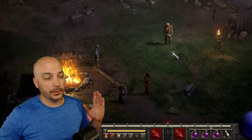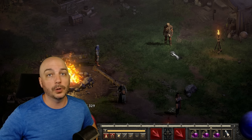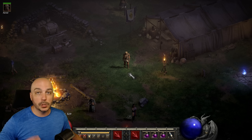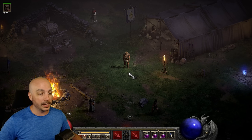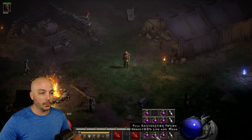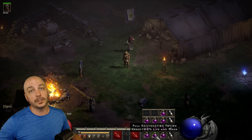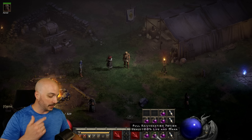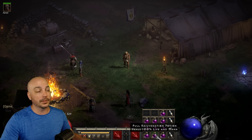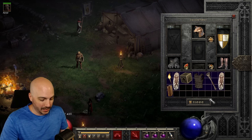Just for a little bonus tip — most people know there's a number on the potions, and if you hit that number your character takes that potion. But on PC, if you hold down Shift and push the number of the potion you want to use, that potion goes directly to the mercenary. You can see my mercenary saying 'thanks' because he just drank the potion. So holding Shift and hitting the potion number in your belt slot sends it straight to your mercenary. Another interesting shortcut they don't really tell you about anywhere.